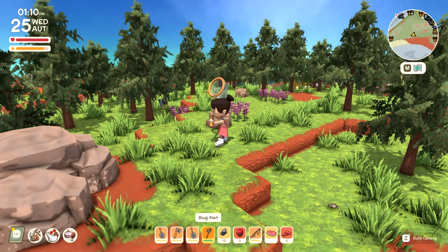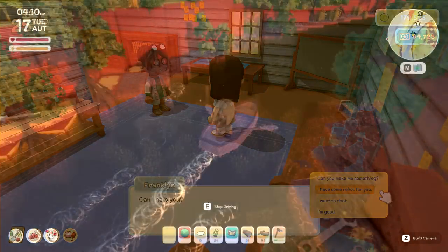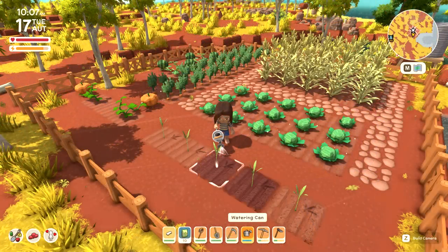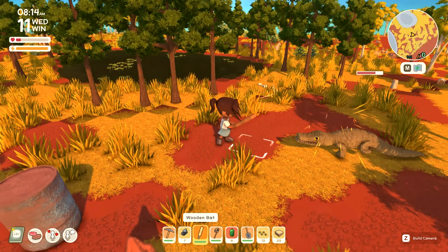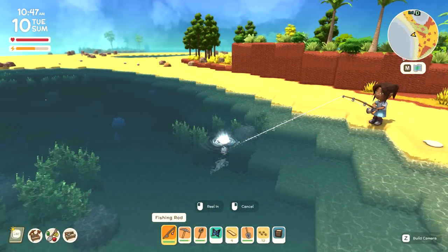Dinkum basically reminds me of Minecraft and Animal Crossing. You can build up your own town, there's lots of people you can meet, there's crafting, foraging, exploring, building, and farming. If there's anything you want to find out, there'll be links down below in the description to the Steam store - you can wishlist it. Early access is coming very soon.